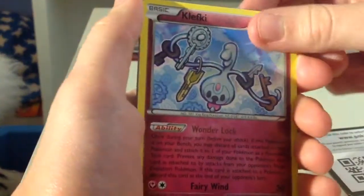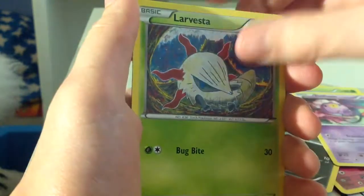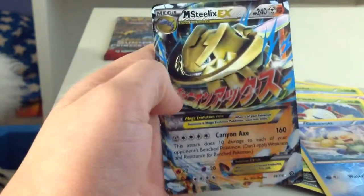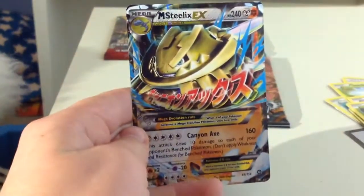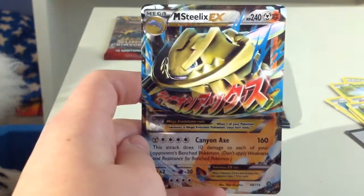Got a Clef Key, Greedy Dice, Clink, C-Dot, Pawn Yard, Drifloon, La Vesta, La Vesta, and Oshorot. Mega Steelix EX — dual typing. Starting off with a great pull. And this is a shiny Mega Steelix. Already a great pull. I can tell this is going to be a good opening. Put that in the good pulls pile. I'll just let you guys have a look at that. That's a nice card.